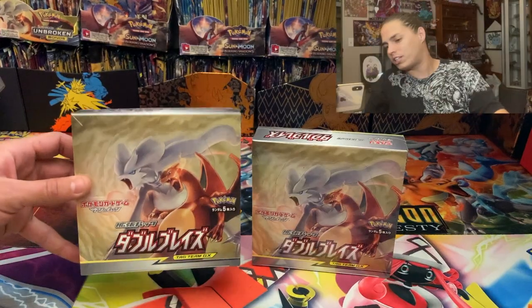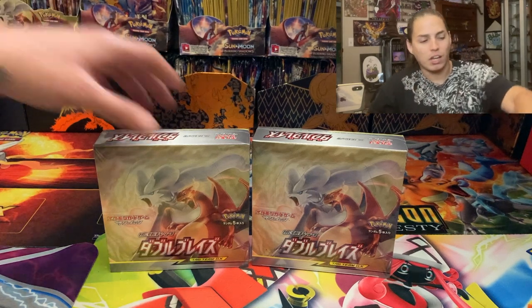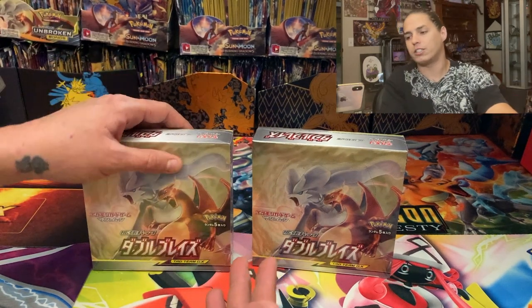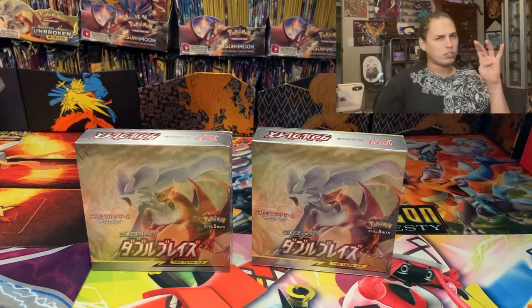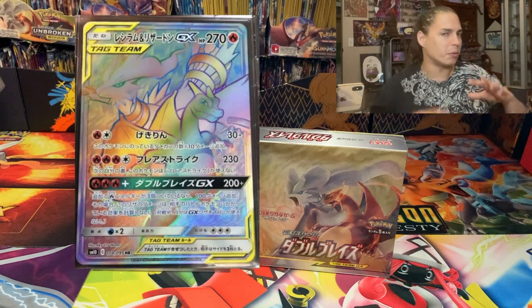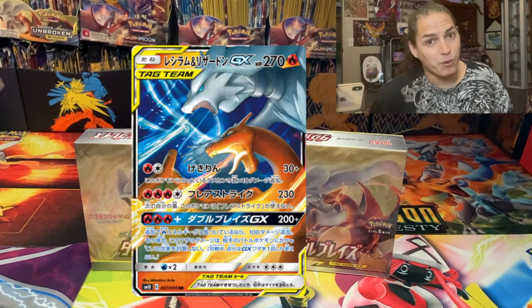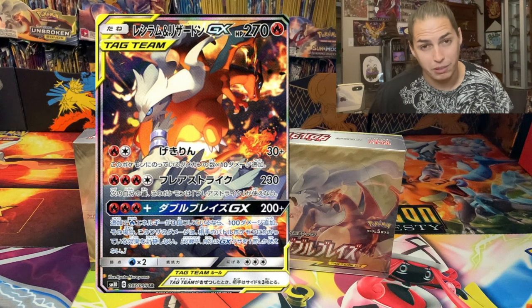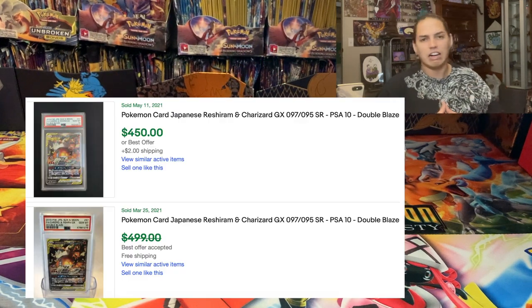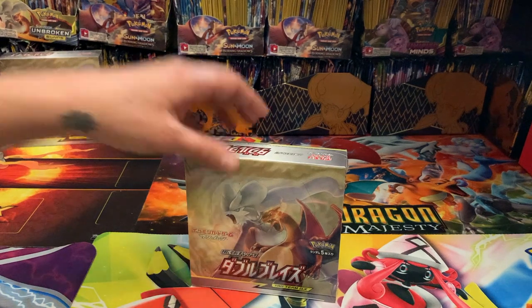Yo, what's up, we're back again! We're changing it up — we got the Double Blaze Japanese booster boxes. I don't usually buy Japanese booster boxes, but I wanted these because there are a ton of charizards in here. You can see the Reshiram and Charizard — the Reshizard — there's like four of those in this set. There's a rainbow, one with a red background. The main one I believe only came out as a promo in English, and as a PSA 10 it's going for like $450–$500.